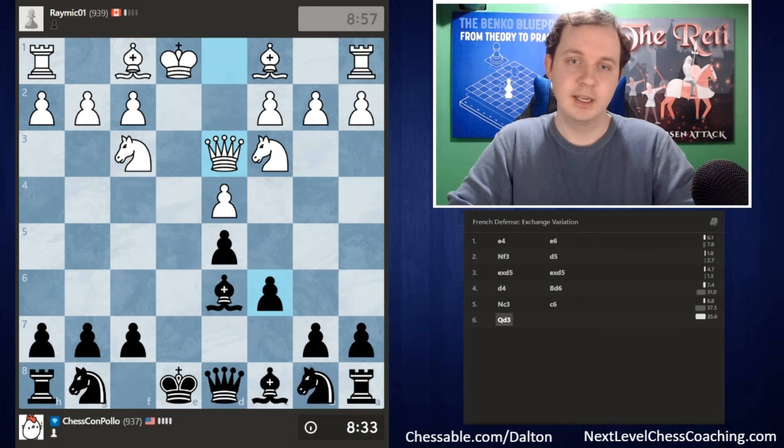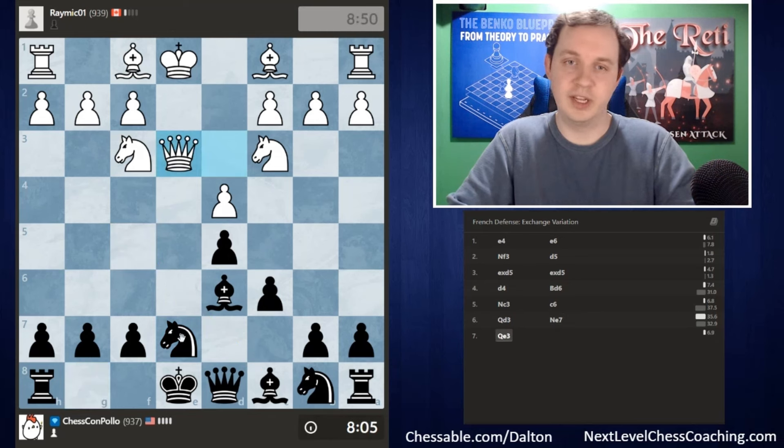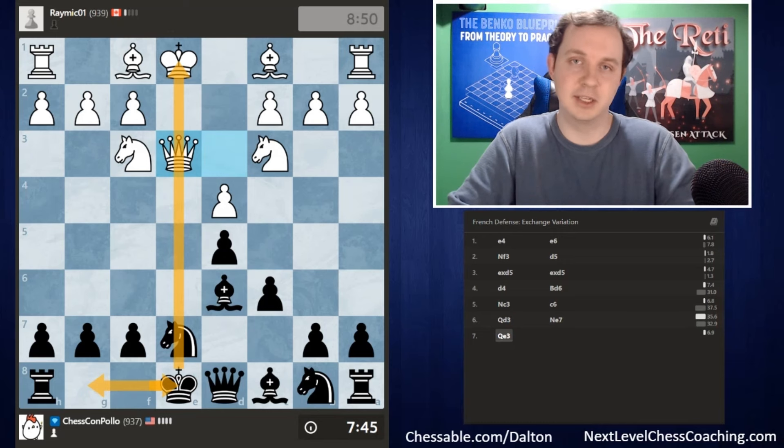White goes for Queen to d3, which is a bit of an odd move. Usually you want the Bishop on the d3 square rather than the Queen. The Queen on d3 is a liability we can attack with a potential Bishop f5 at the right time. We need to begin with Knight to e7, then put the Bishop on f5 afterwards, attack the Queen, gain some time, and castle pretty quickly as well.